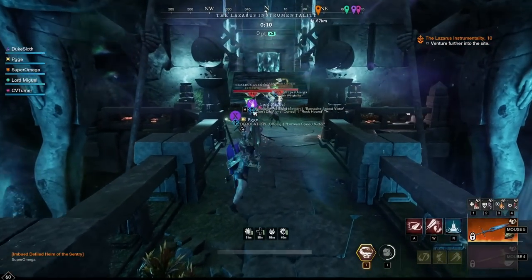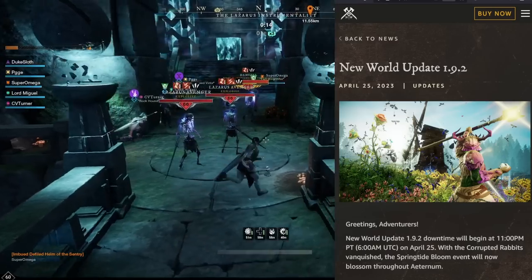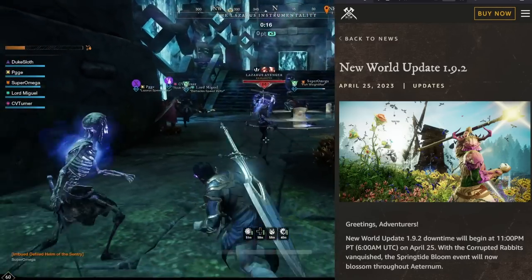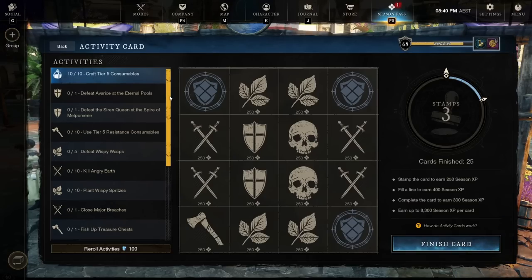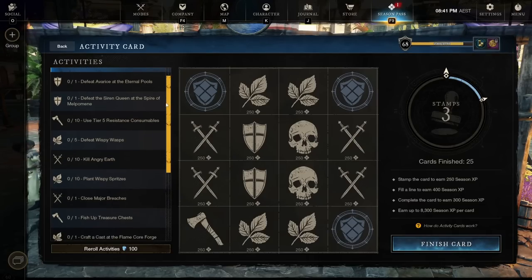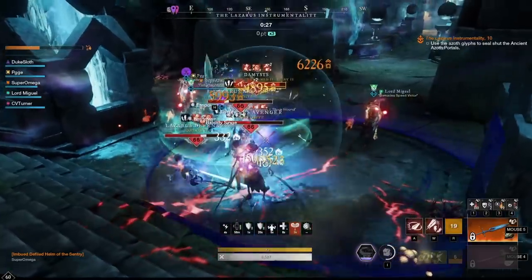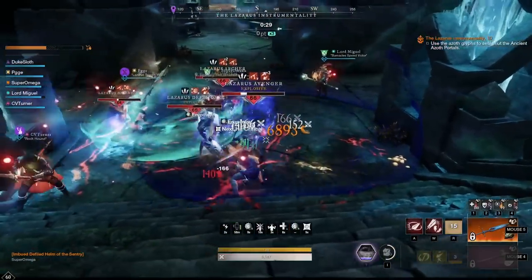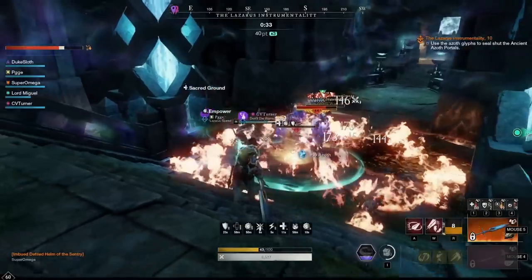Ahoy! We have a new New World update and this is a good one. This is update 1.92, a balance update following the content patch with the forge and everything that came with that. We are likely going to see one of these one month from now again. They said they want to do one balance update every month and then the next content patch. This one really adjusts some of the major concerns that the last patch introduced, so I'm very happy about that.